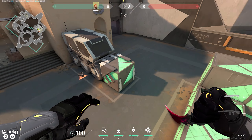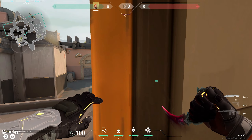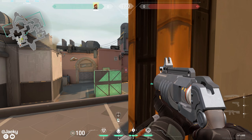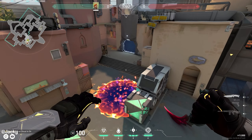This is how you molly default from heaven. In heaven tower, hug this wall and peek out until you see this red carpet. Aim at the middle of the red carpet and shoot your molly.